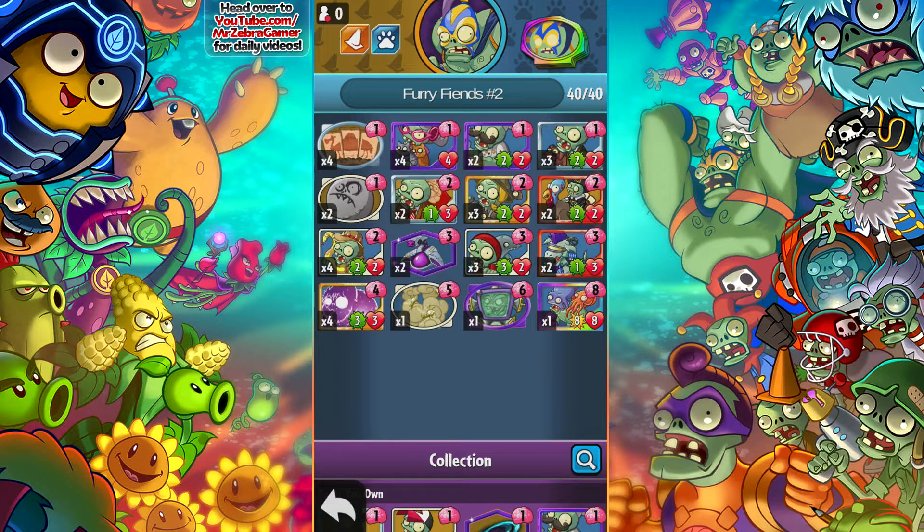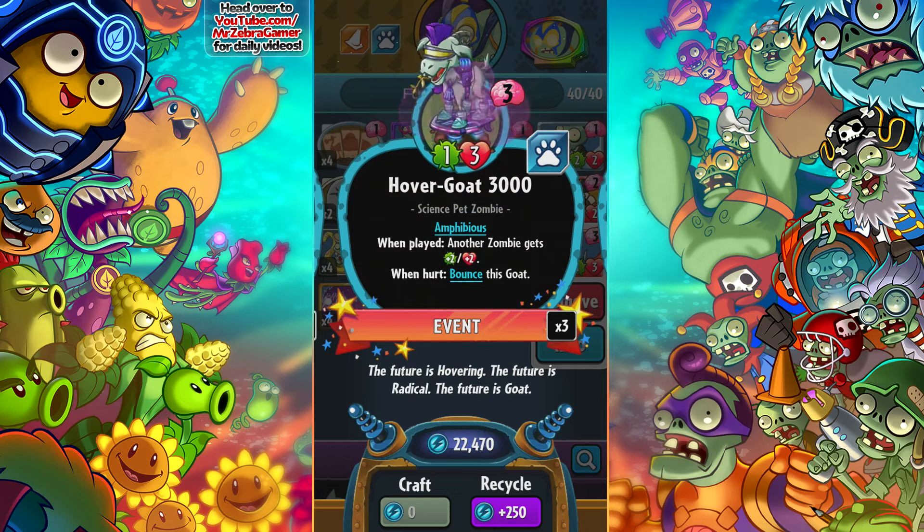The Hover Goat is really the only major change in this deck right now. It's a very, very good card. I only have three of them because I messed up — I thought I had four, so I missed my chance at a fourth. Three is all I need for now since I'm only using two. The thing about him is that he gives another zombie plus two, two, but he's also a pet, so he gives Zoo Keepers plus one across all animal or pet zombies, and gives the Cat Lady plus three damage.